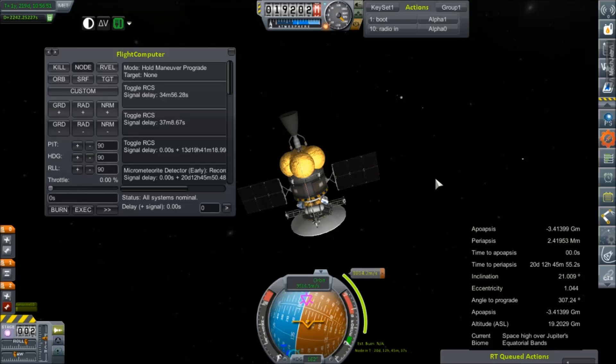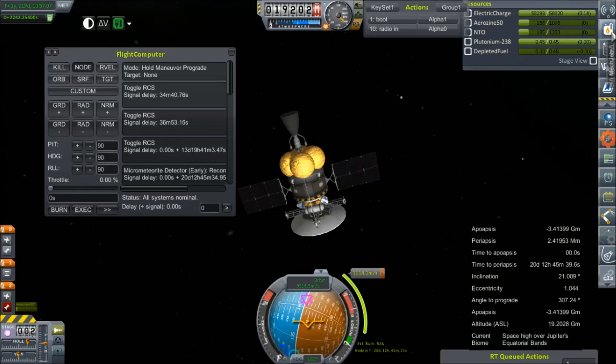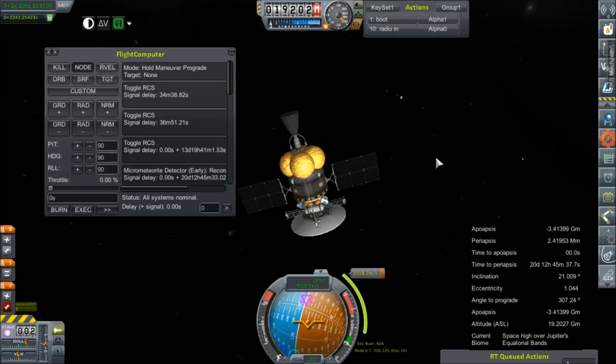Hello everybody and welcome back to Kerbal Space Program RP-0. Guess what we found? This is our Jupiter orbital mission. It has made gravity fall into the gravity well of Jupiter. It has power. There is a little bit of a drain, but I'm not very concerned about it. Most of it is going to be from this stage, and although we're 20 days out from our orbital insertion burn, I do think that everything is going to work out well.